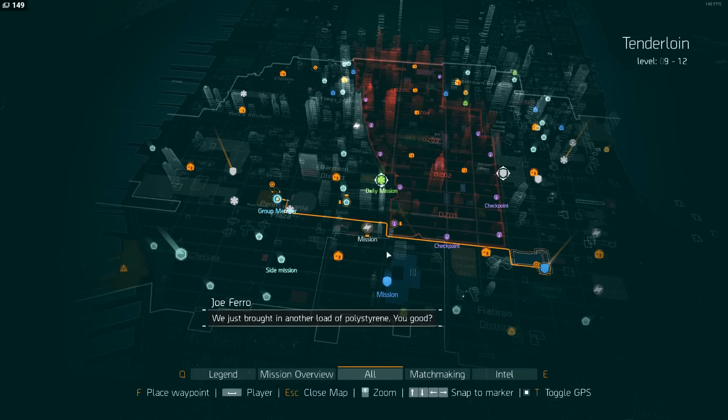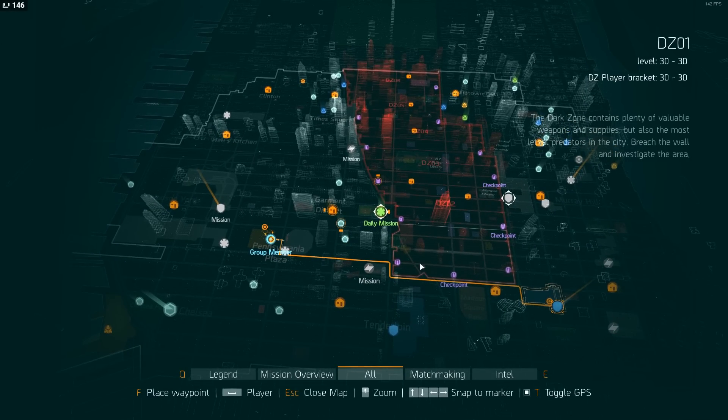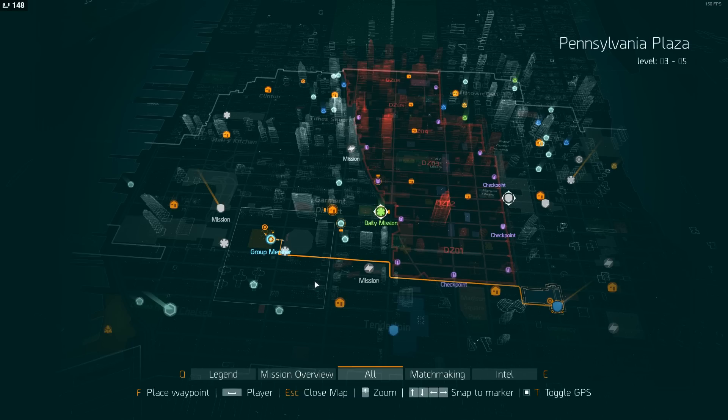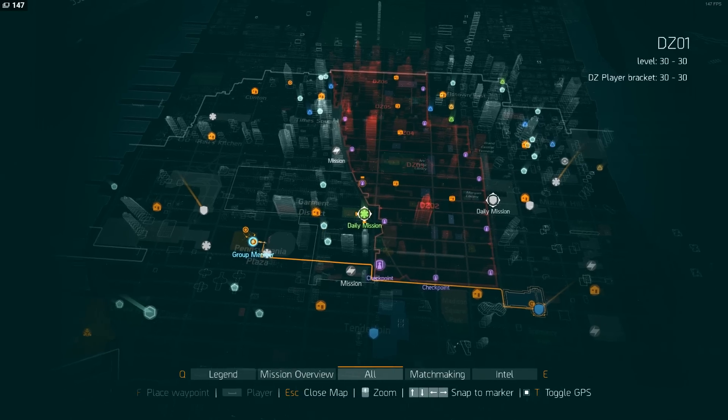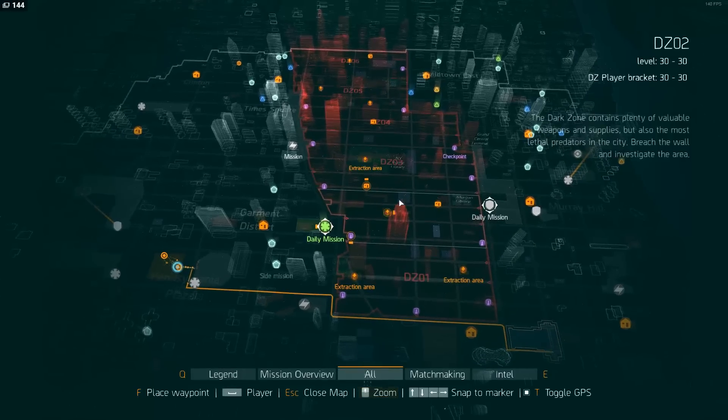The last thing you probably want to do as a fresh 30 is go into the dark zone, but if you have a full group of four people, pick up some purple items from these vendors, hop into DZ1 and DZ2, and start killing mobs. DZ3 is level 31 so it's a bit more challenging, but go for it if you can. Purples drop off bosses all the time, and if you can get a dark zone key, open up one of those crates — two guaranteed purples — and you'll gear out really fast.